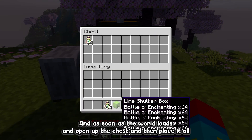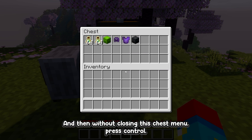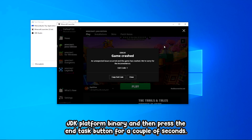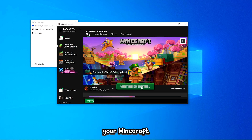Once you're done with that, go back into your world. As soon as the world loads in, open up the chest and place in all the items you want to duplicate. Then, without closing the chest menu, press Ctrl+Shift+Escape. The Task Manager should pop up — select OpenJDK Platform Binary and press the End Task button. After a couple of seconds a crash report will pop up; just press Close and reopen Minecraft.